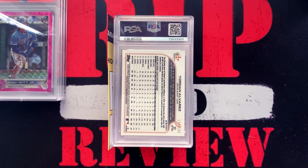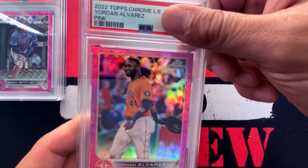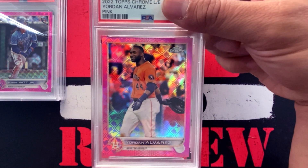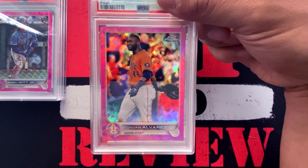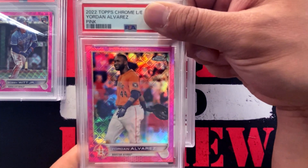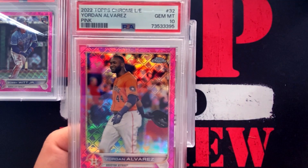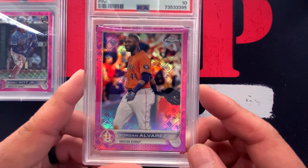I'm getting excited — we're three for three. This one is one of my PC players, Yordan Alvarez. This is the Topps Chrome logo fracture pink, numbered to 199. I got this one off eBay. Can we get a Yordan in a gem mint 10? Yes we did — four for four on the gem mint 10!